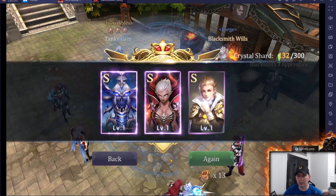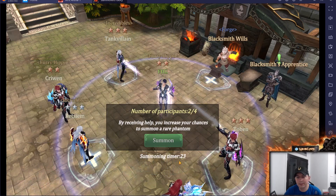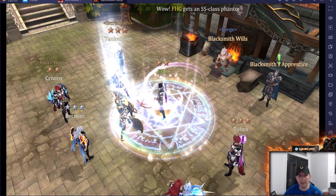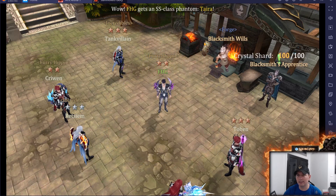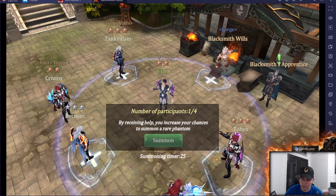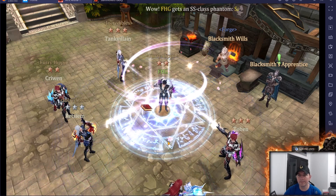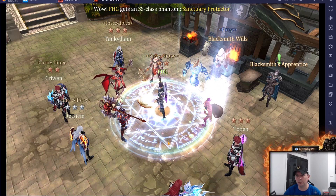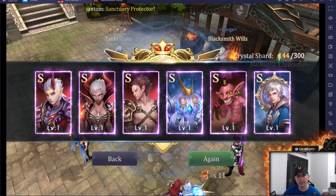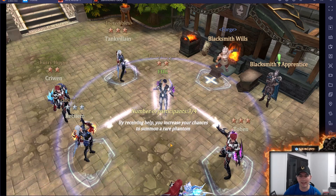We got some S's. Then — is it finally one? — Tara! We got a copy of Tara, which we already have. Two out of that pull takes us to 24 SS so far. That's awesome. The crystal — I'm not sure if we hit 300 and got it or if it was random, but there are still heroes we need that we're looking for.